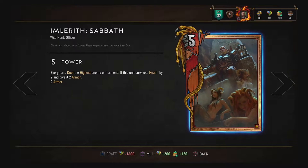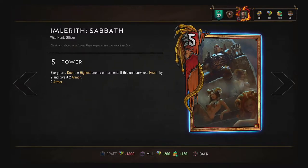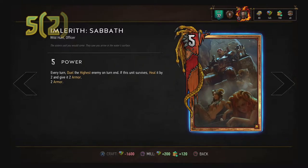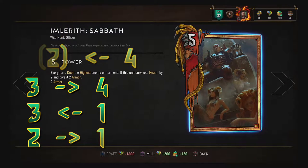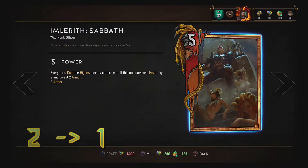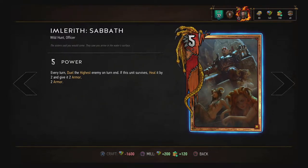Imlerith, with his paltry 5 health, does not seem fit to duel with — until you start to crunch the numbers. The armor Imlerith has makes all the difference. At 5 health and 2 armor, he can kill anything up to and including a health pool or power pool of 9. Combine this with his ability to heal and gain an extra 2 armor when he kills his opponent, and this stacks up to turn Imlerith into a potential steamroller.